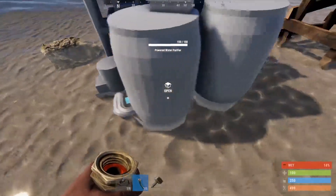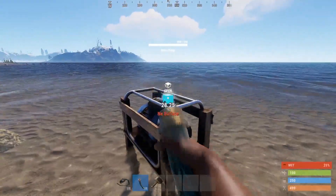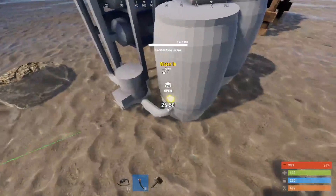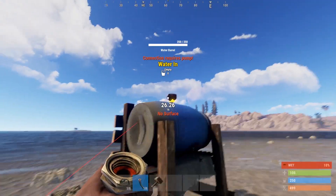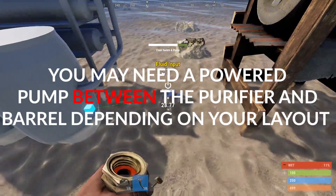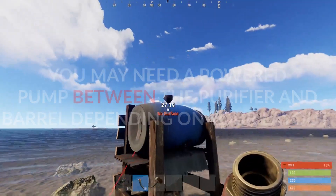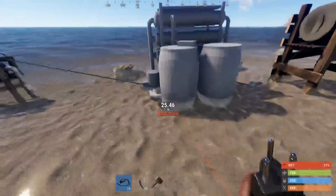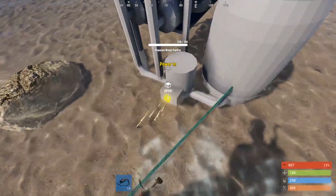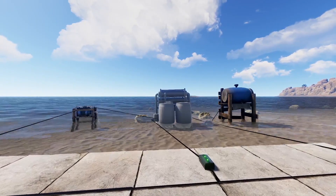You can plug a hose directly in and out of it. So if you don't want to live by a fresh water source, then throw your pump in the ocean, plug it into this water purifier, and run the water out to a water barrel. You will need to power the pump with 5 power, and the purifier with a minimum 2 off a branch. This should resolve the water issues that we've all been experiencing for the last month.